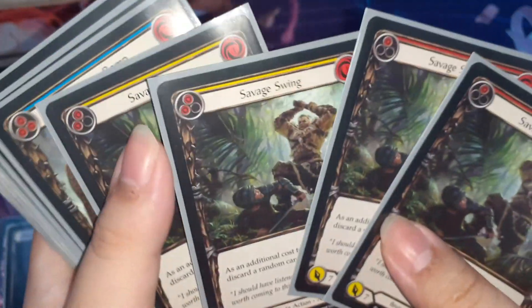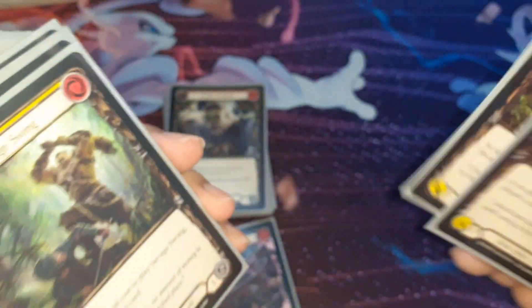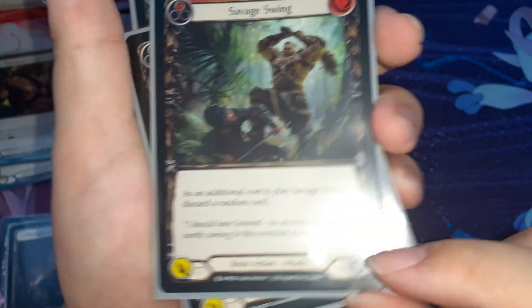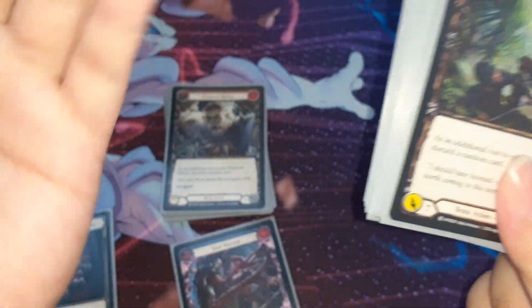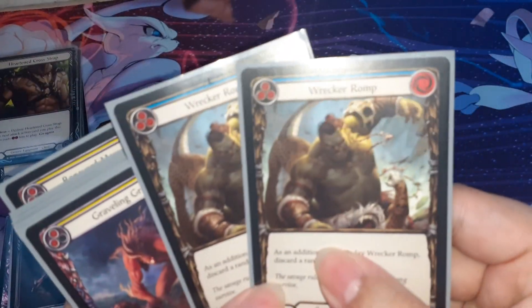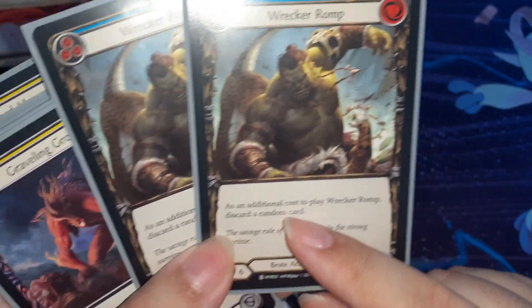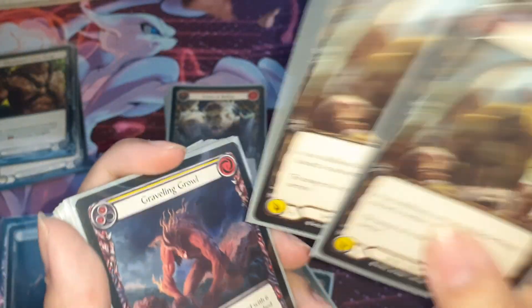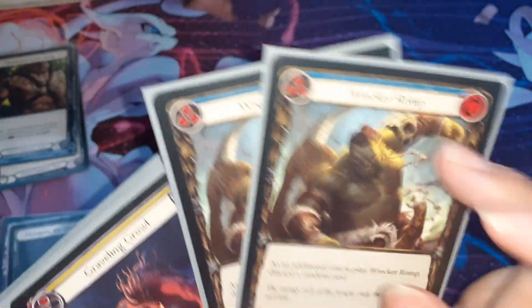Next is Savage Swing. I play 2 red and 2 yellow. It's only 1 cost, very good, and it has high power — 7 power for red and 6 power for yellow. Because in this deck you need to play a lot of 6 or more power cards, this is why I play this card. Defense for 3. It's very straightforward — as an aggressive cost to play Savage Swing, disturb a random card, because in this deck you need to build out your graveyard to banish cards. And of course I also play 2 blue — Reckord Romp — because it's a 2 cost with 6 power and blue cost. I usually don't play this card, I only pitch it because it's a blue cost with 6 power.